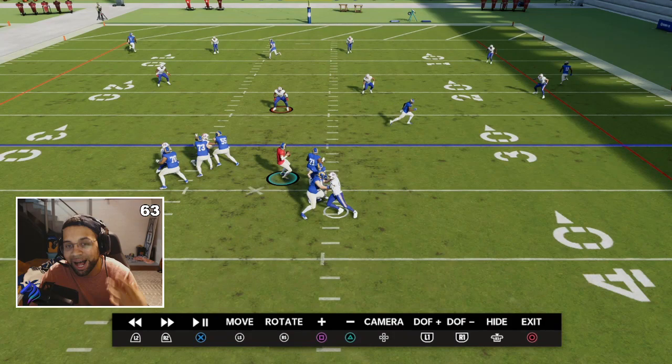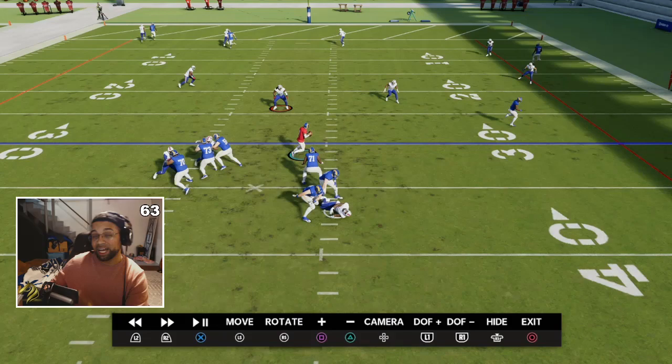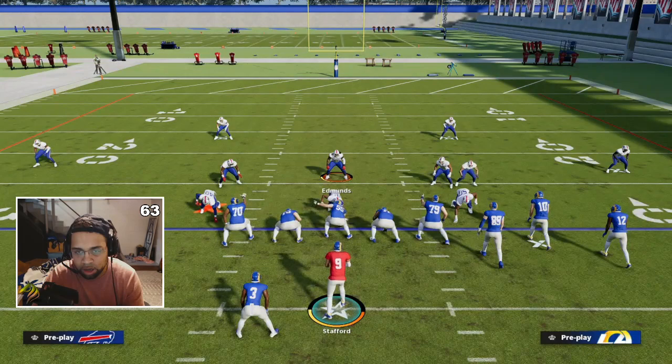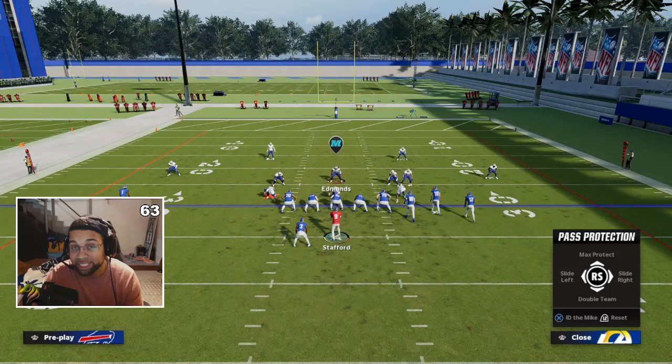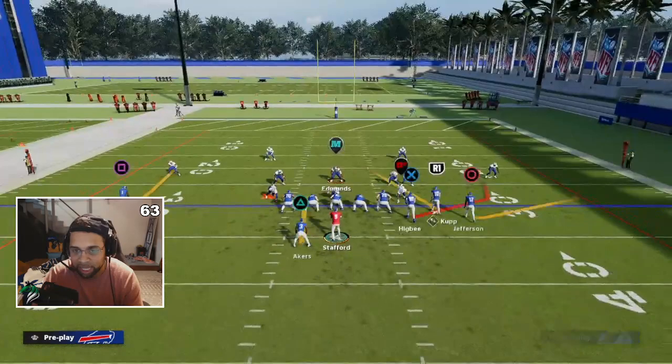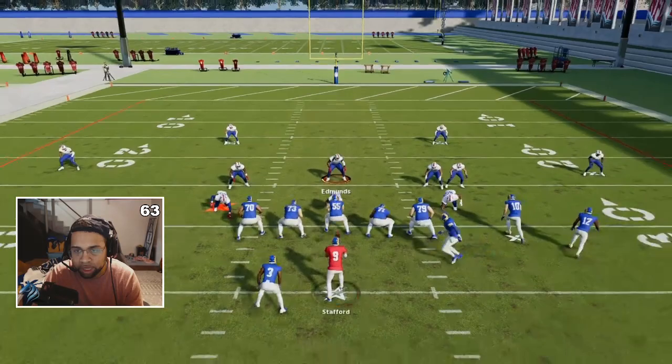As you can see he double teams him and just mauls him to the ground. The first time he literally did not get into the play, but because we double teamed this guy that tight end focused on that outside lineman. If you leave a lineman one-on-one with a tight end, that lineman is going to completely bum rush that tight end and get to your quarterback almost instantly — it's going to feel like a nano and be very frustrating. To double team: press L1 to bring up pass protection, then press the right stick down to bring up the double team, then hover over wherever you want the tight end to double team. Tight ends cannot block by themselves — I'll say that one more time: tight ends cannot block by themselves.